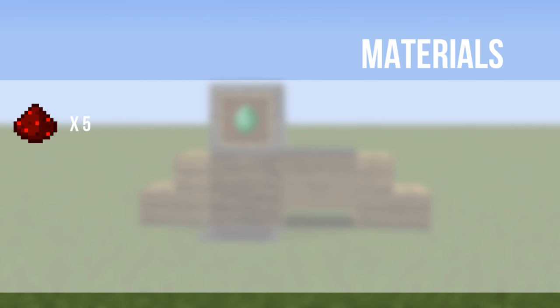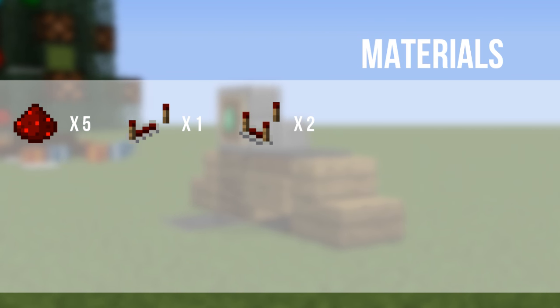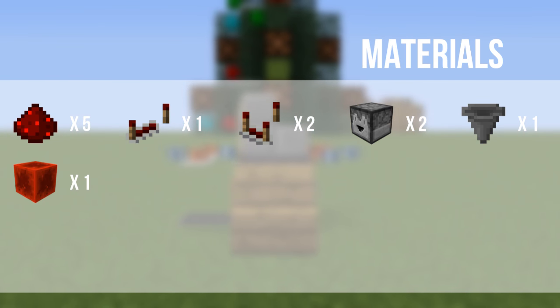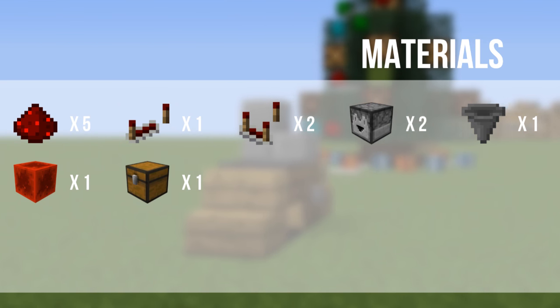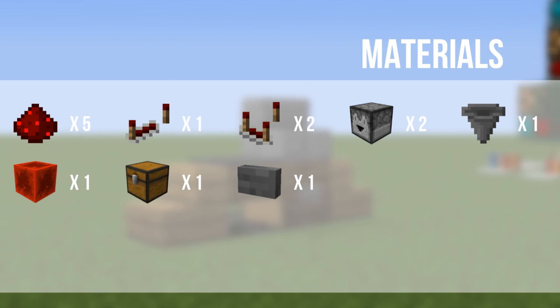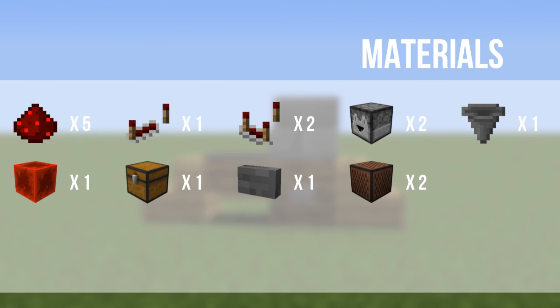Now I'm going to show you guys how you can build this. The materials that you are going to need are: five redstone dust, one redstone repeater, two redstone comparators, two droppers, one hopper, one block of redstone, one chest, one stone button — you can use a wooden one, but I'd suggest a stone one because it's quicker — two note blocks, and 64 blocks of your choice.